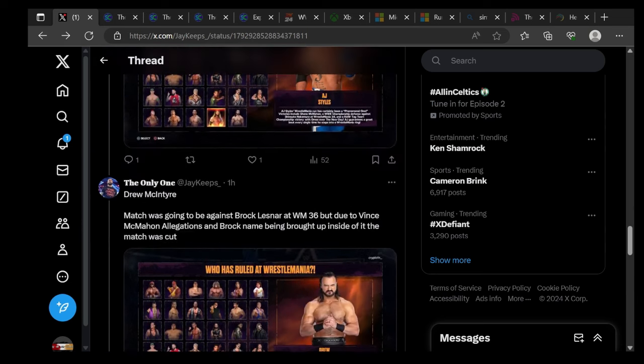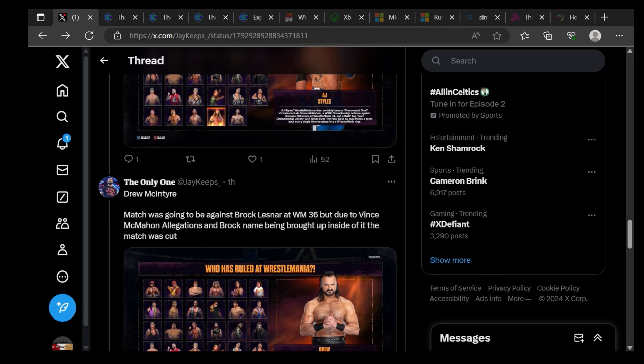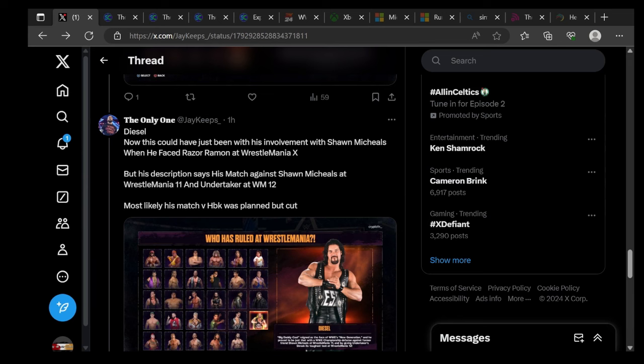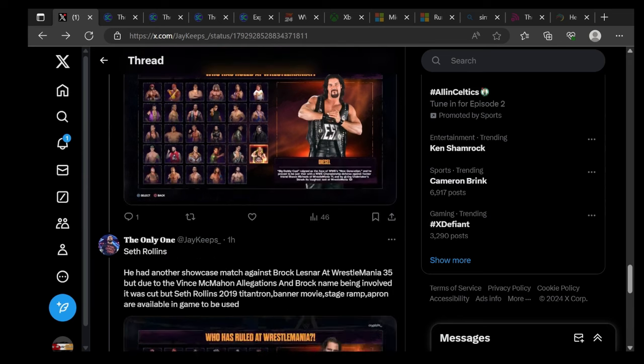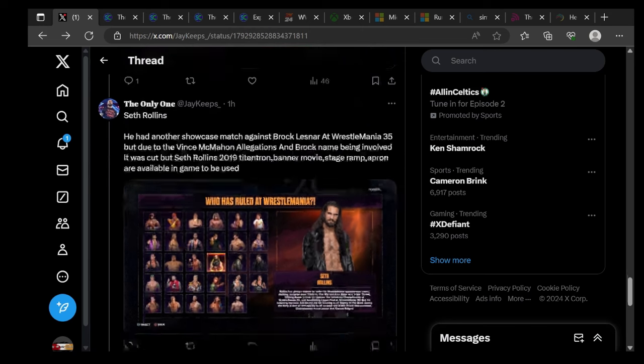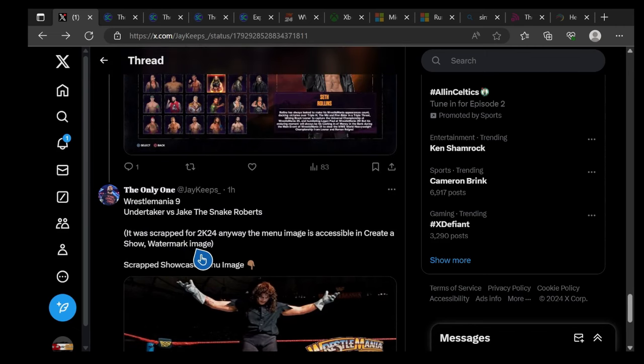AJ's match would likely have been against Shawn Michaels but due to the Big E allegations it was cut. Drew McIntyre's match was going to be against Mr. McMahon at WrestleMania 36, but due to Vince McMahon allegations that match was also cut. Diesel was closely involved with Shawn Michaels — his match against HBK at WrestleMania 11 and other matches at WrestleMania 12 were described, and his match versus HBK was likely planned but cut. Seth Rollins had another showcase match against Braun Strowman at WrestleMania 35, but due to Vince McMahon allegations and Braun's name, it was cut.